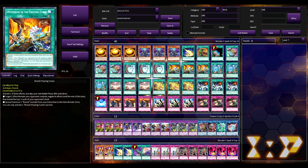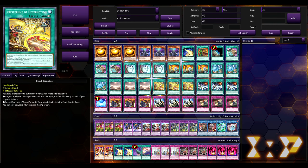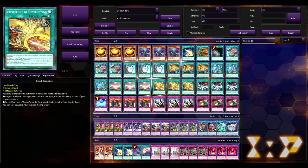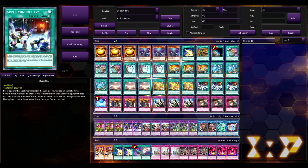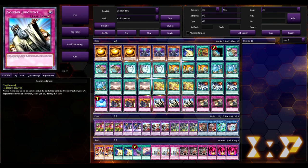For the runic spells, we're playing three Freezing Curse, three the big old sword tip, and three Destruction — with three Demise of the Land and no Runic Fountain. This guy was just like, we're running in with nine runic spells and calling it a day. Of course, three Mystic Mind, one Metaverse, and three Rivalry.